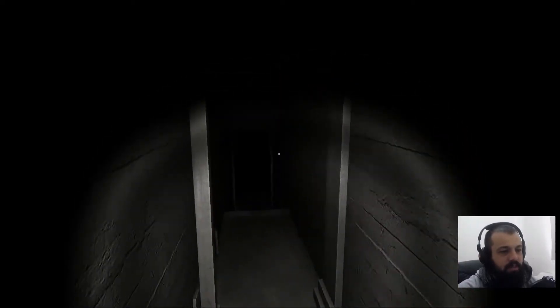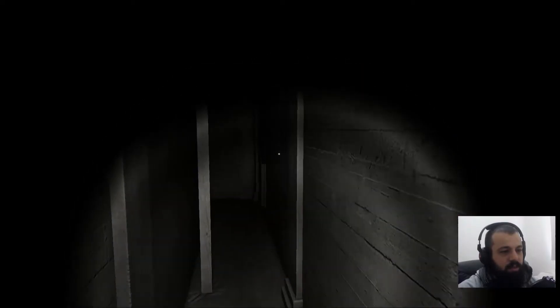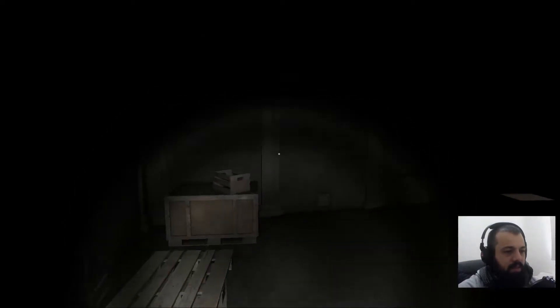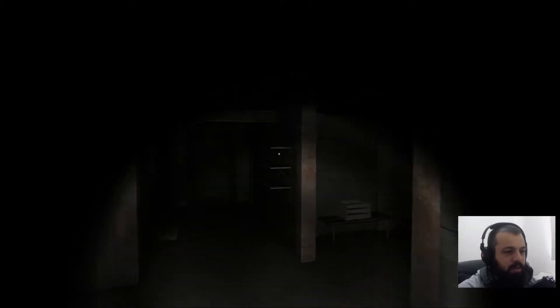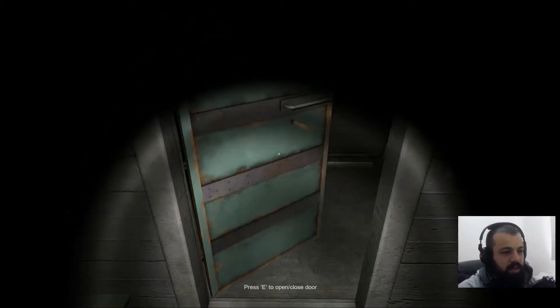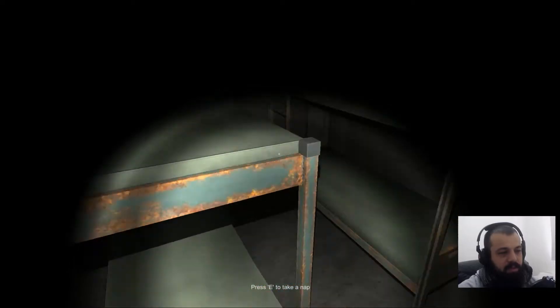I can't seem to find anything else to do. I think I'm just going in circles — oh, this is the beginning, okay. There we go — I'm closing this door and locking it. Oh, the handle also opens from outside, never mind. Press E to take a nap. Great — wish me luck. Let's hope I don't snore.